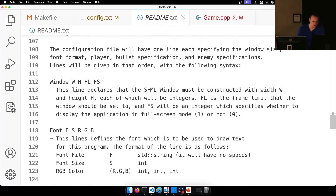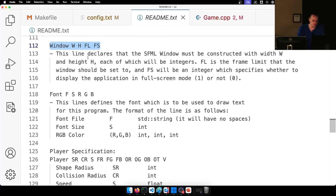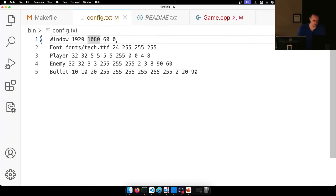The configuration file will have one line per entry, similar to the first assignment. The Window line declares the SFML window with width W and height H as integers, FL for the frame limit, and FS for full screen mode (1 for full screen, 0 for not). For example: Window 1920 by 1080, 60 frames per second, not full screen.